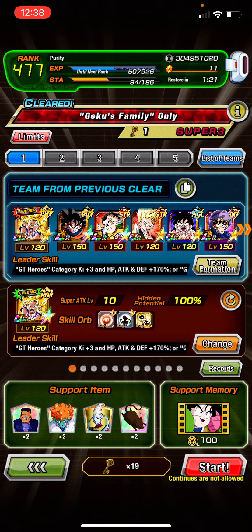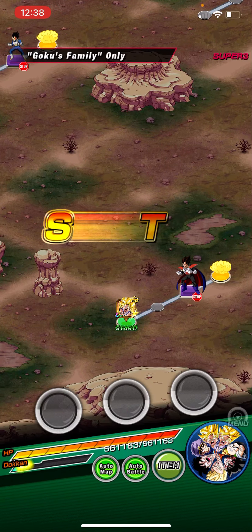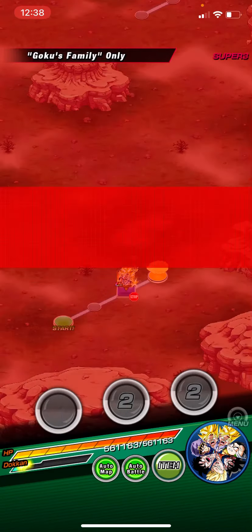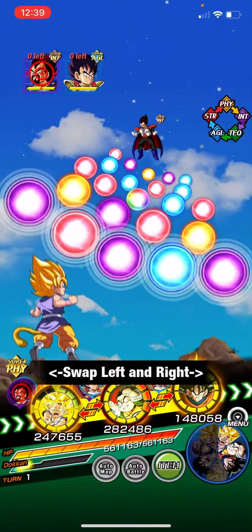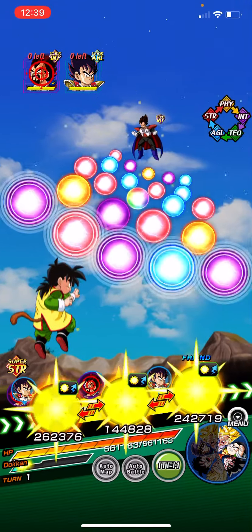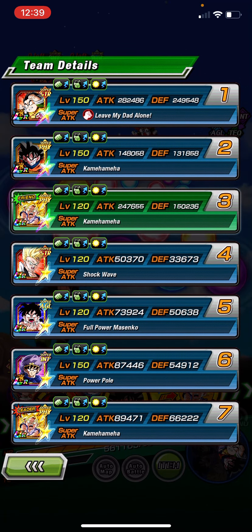Let's go ahead and hop into Super Battle Road — the Goku Family stage. Perfect, I caught him right away. Auto battle's on — I should've played manually. I'll play the support memory the next turn. Without support, turn one, this Gohan double-linked with Goku is at 250k defense. That is really good.